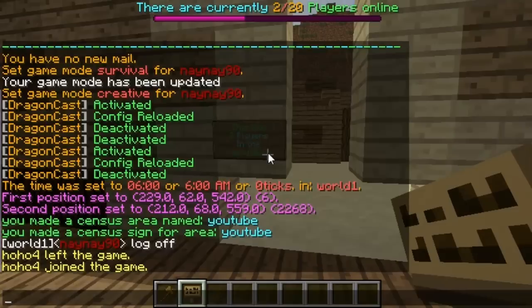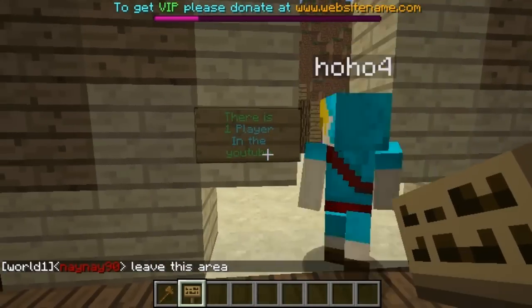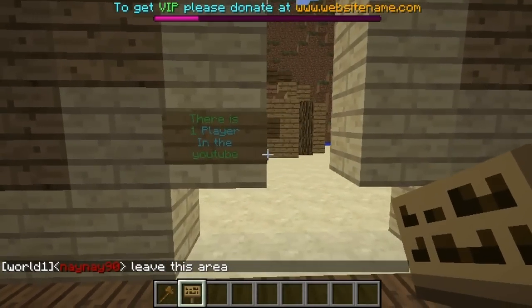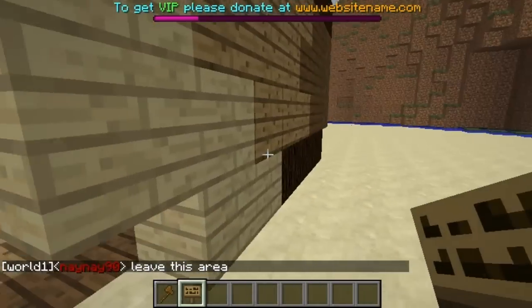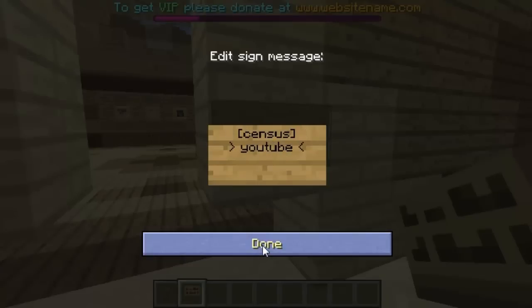As you can see, there are currently two players in here. If I get him to walk out it should change instantly — leave this area, come on HoHo. There you go — as you can see it now says one player. I think this plugin is really cool and a great feature to have on your server. I'll definitely be using it on mine because it's really useful for players to know who's in a certain area, so they know where to go and where people are.